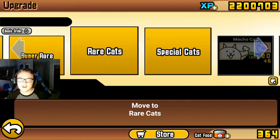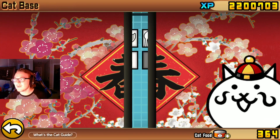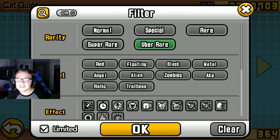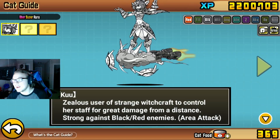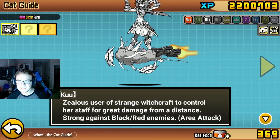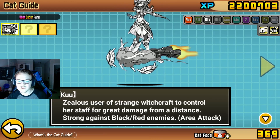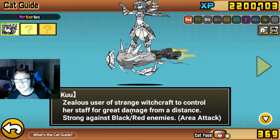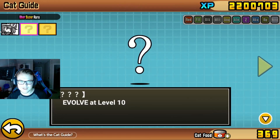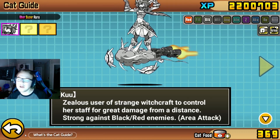She has a True Form, which I don't know if it would be worth it. Let me know, because I never really experimented with Kuu and I never had her before in my entire time playing Battle Cats. 'Zealous user of strange witchcraft to control her staff for great damage from a distance. Strong against black or red enemies.' Let me know if she's any good — I think she'd be used for specific situations.